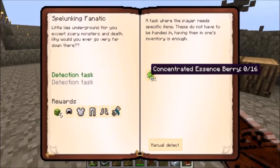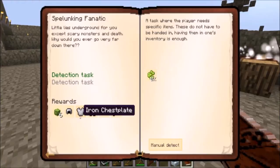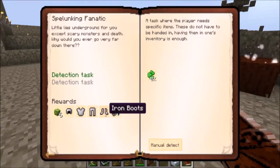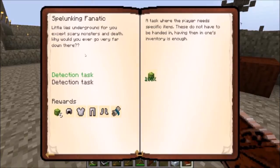They want us to collect 16 concentrated essence berry bushes. The reward, which is ridiculously crazy, is six more essence berry bushes, an iron helmet, iron chest plate, iron leggings, and iron boots. So little lies under the ground for you except for scary monsters and death — why would you ever go down that far? I'll be more than happy to get those.